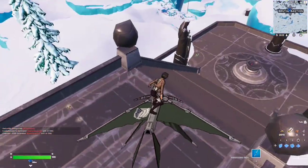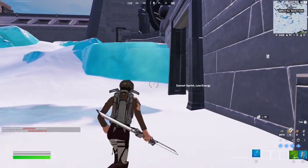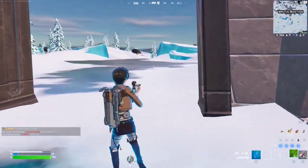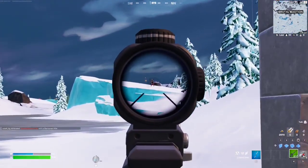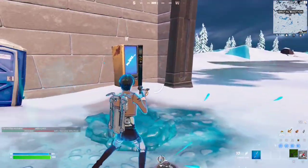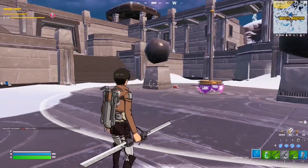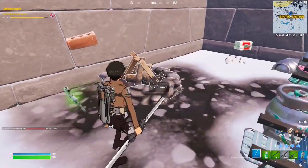Let me grab a weapon because a lot of people land here and you might get eliminated — be careful. This is campfire number one. The second location is going to be right in the center of the POI, next to this giant dome. You'll find the second campfire right inside — just destroy this little wall and you can light up this campfire.